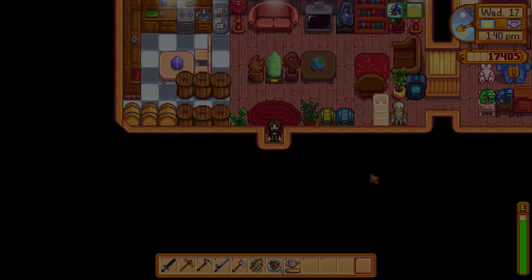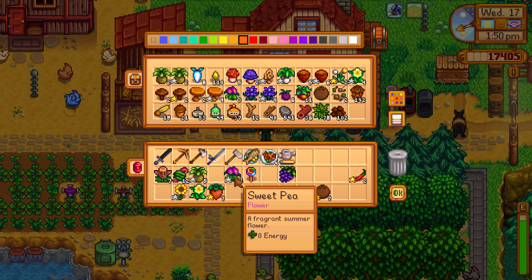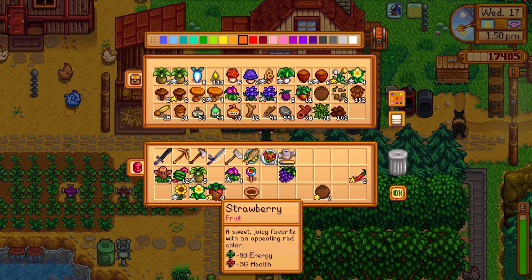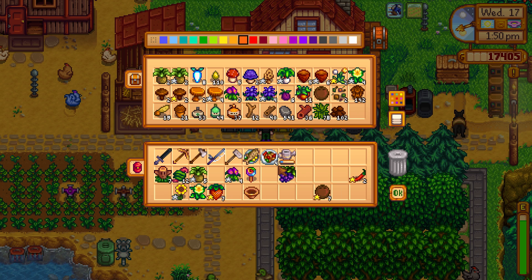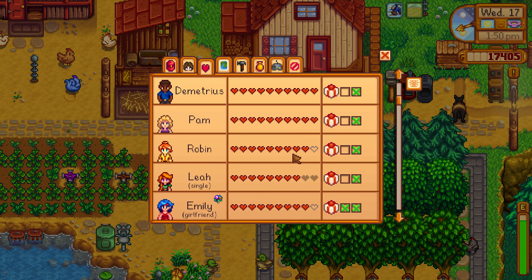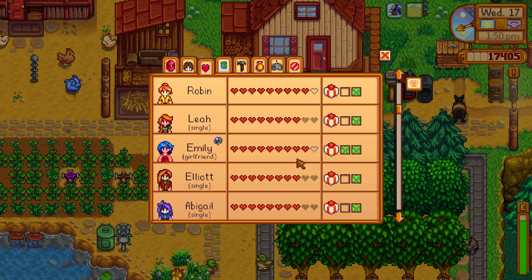And now to grab some gifts. I've got something for Jazz, I've got something for Vincent, I've got something for Hayley, Maru, and her father. We've got something for Krobus. We've got two things for Hayley, actually. Given that, let me actually have a quick look - who do we want to give gifts to? Robin needs a gift - we could give it a gift right now, actually. Leah needs a gift. Elliot and Leah - they're full up. So Robin, we'll get a gift for you.